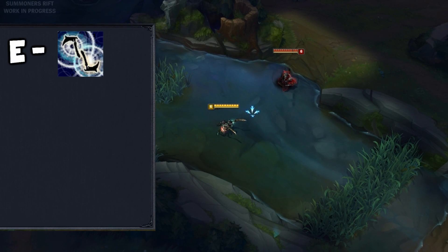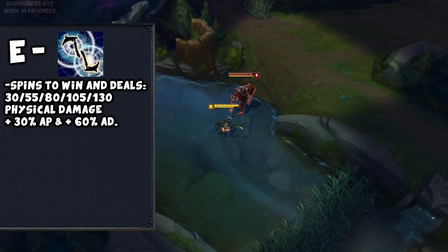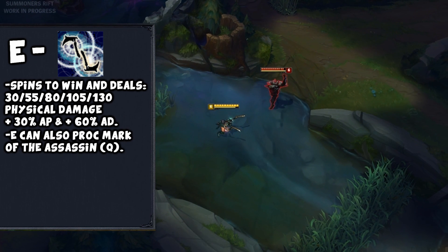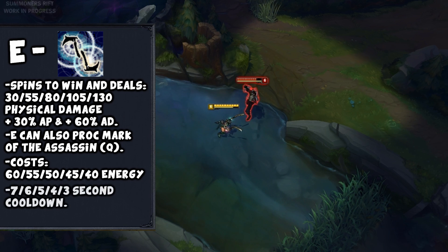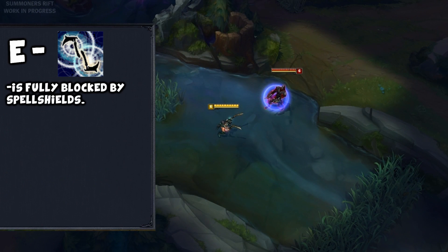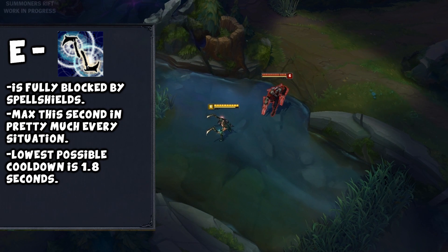Her E is Crescent Slash. Akali spins around and deals 30/55/80/105/130 physical damage plus 30% total ability power and 60% total attack damage at ranks 1 through 5. This can also proc Mark of the Assassin, otherwise known as her Q. Energy cost is 60/55/50/45/40, and cooldown is 7/6/5/4/3 seconds. This can be fully blocked by spell shields. Max this second in pretty much every situation — the lowest possible cooldown is 1.8 seconds.